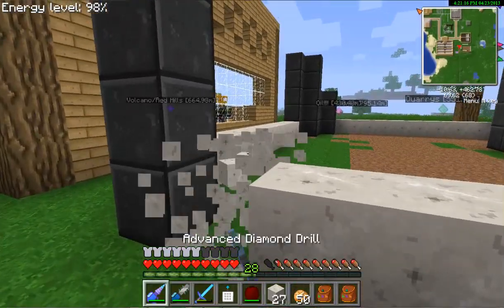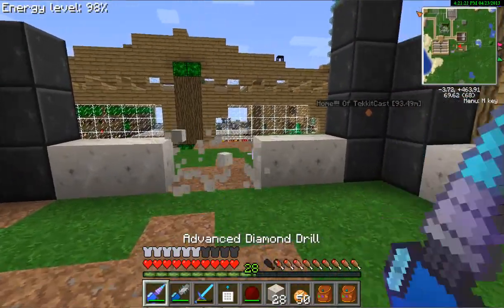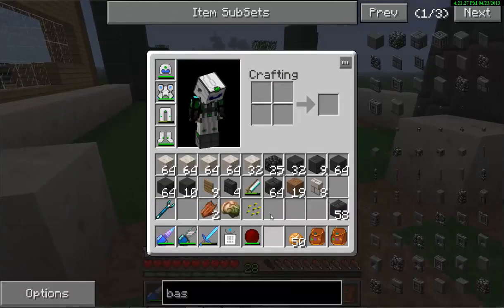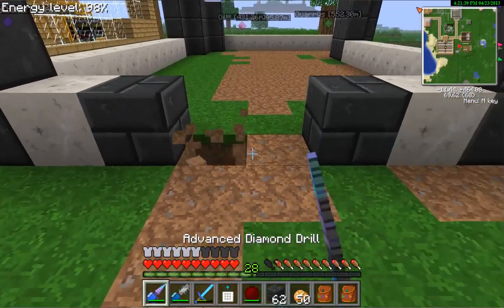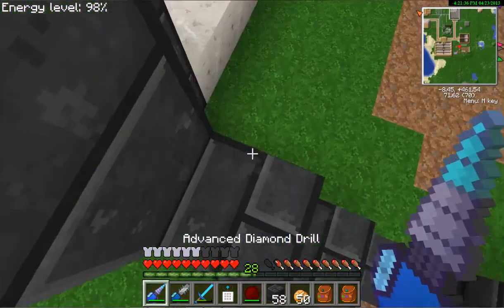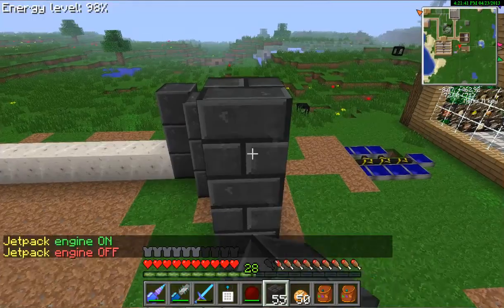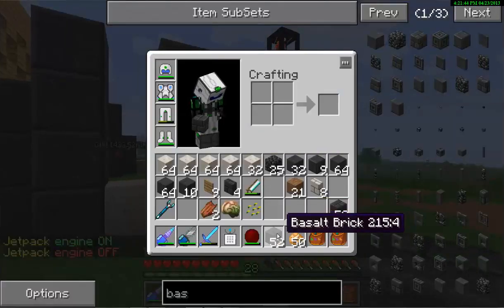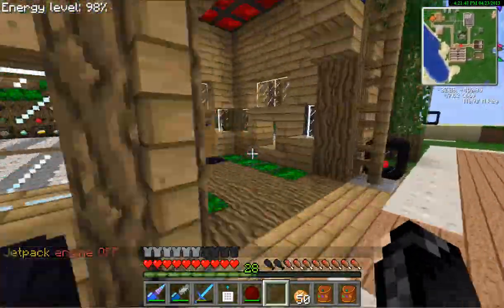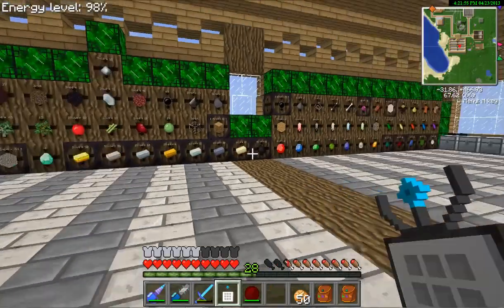Now we need to make an entrance right here into our factorization mod room. But the problem is I don't think there are any factorization blocks that we can build it out of that would actually still look nice. I might go for panels, or I might go for proper glass blocks. I'm going to go for panels because I'm using panels everywhere. Even though we have a crazy ton of glass now, because I thought I should make some glass out of our U-matter that is now steadily flowing into our system.